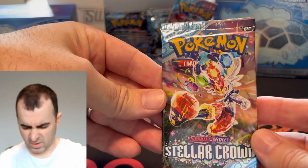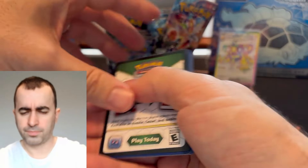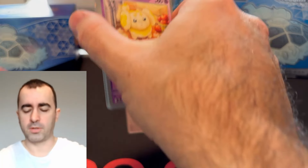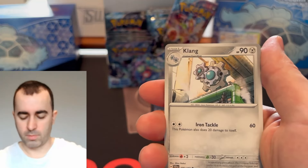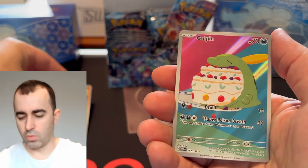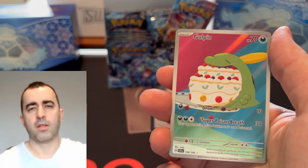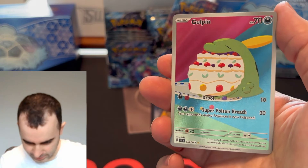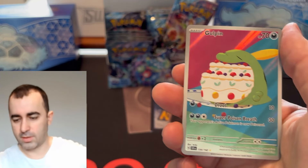We got Raboot in this pack as well. Terrapagos, probably Hydrapple — might be Lapras, actually. There's a cool-looking Lapras card as well. Cyclizar, Altaria, Briar. Oh! Illustration rare — nice, Gulpin! It's pretty good. Any illustration rare is good, but it's one I'd prefer over others. Gulpin eating that whole cake — beautiful, simple colors in the background.